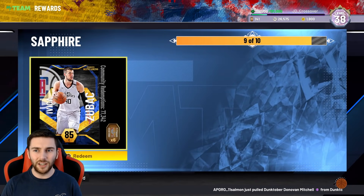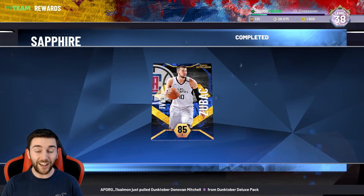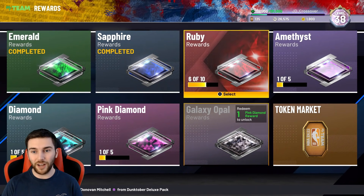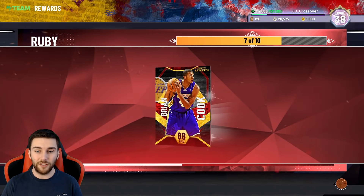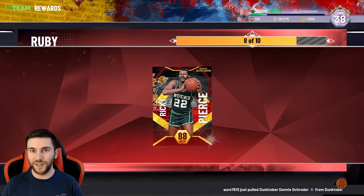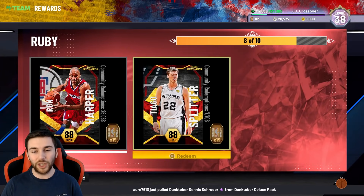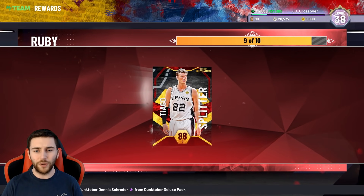If you're thinking why I'm saving tokens rather than getting a Pink Diamond card — I've already got one and I'm not going to get another one until Season 2. And in terms of getting a Galaxy Opal, once next season comes around we'll have enough tokens anyway. We're going to finish All-Time Dom for more tokens, and the Lifetime Agenda rewards will lock in more tokens too. So we're going to have plenty.